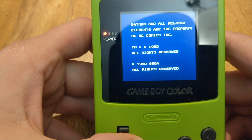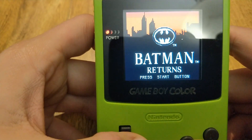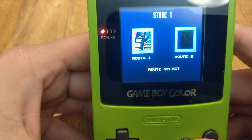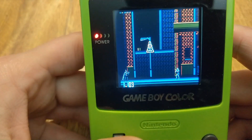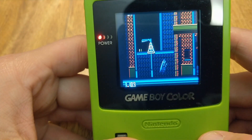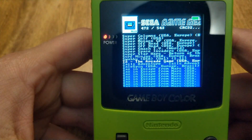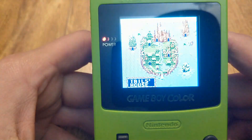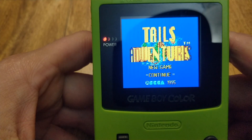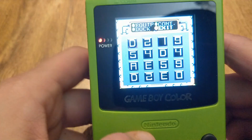Just going through everything real quick basically. There's still a couple more systems that we're going to see if we can add, such as Atari 2600 and maybe SuperVision. Not quite done yet, but this image is fully working and usable — it's just that we're trying to add more to it, so there should be updates in the future.